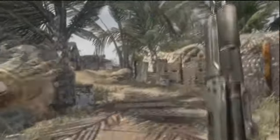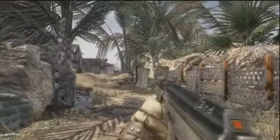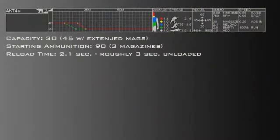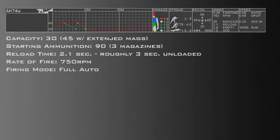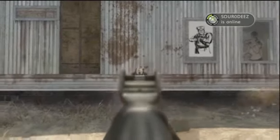The AK-74U takes 2.1 seconds to reload and roughly 3 seconds to reload when unloaded. This is pretty fast for an SMG, so Sleight of Hand isn't very necessary. The gun has a moderate rate of fire of 750 rounds per minute and fires in fully automatic. The recoil is a tad bit finicky and unpredictable, but moderate — if you're thrown off easily by it, the grip easily negates this. The iron sights are quite clear, so optics attachments aren't very necessary. Like all SMGs, it boasts a fast aimed-down-sight speed.